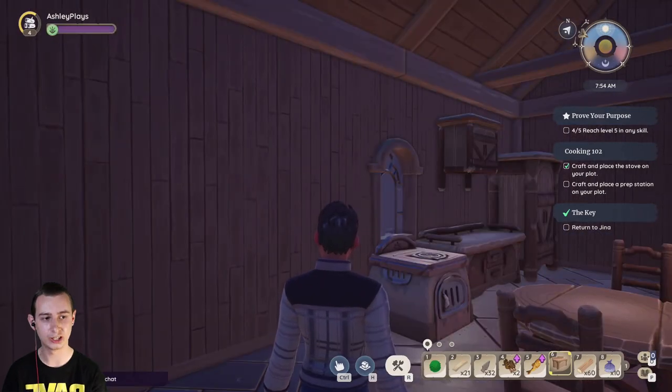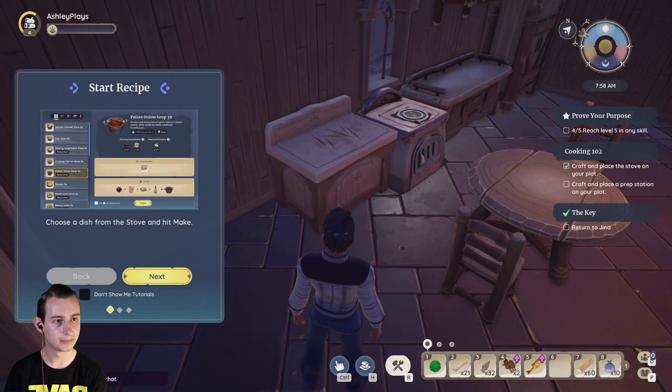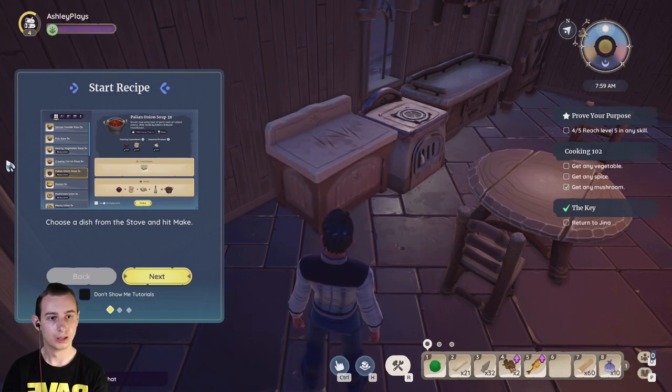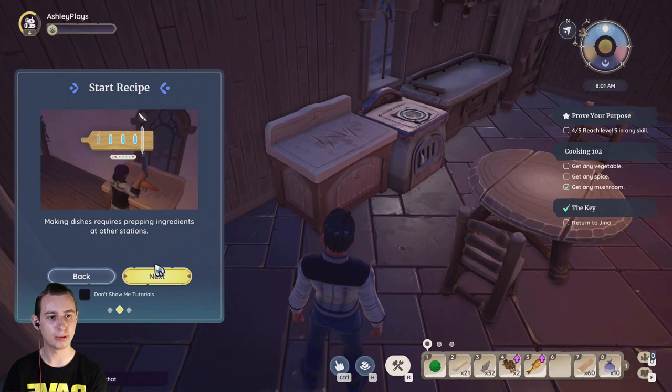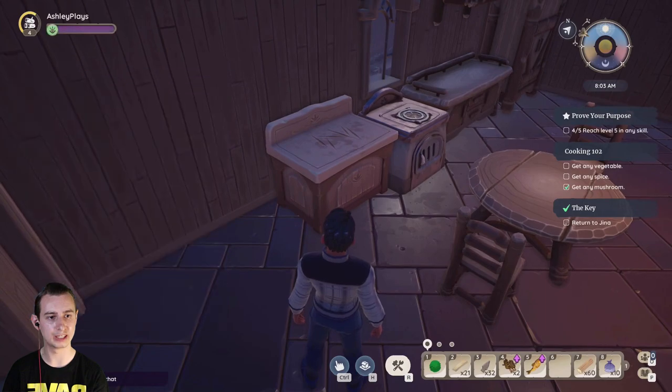Let's put down this crafting station right here. Choose a dish from the stove and hit make. Making dishes requires prepping ingredients at other stations. All the ingredients go in the final stove to finish the soup.